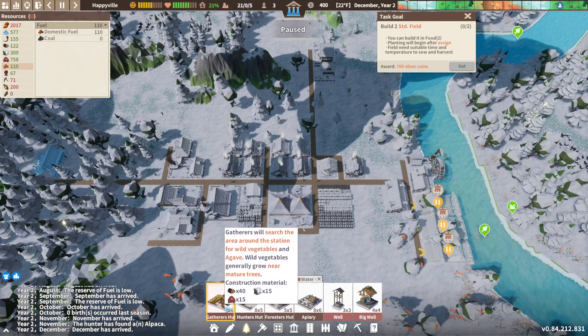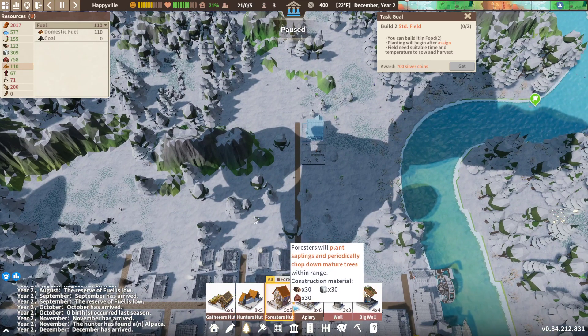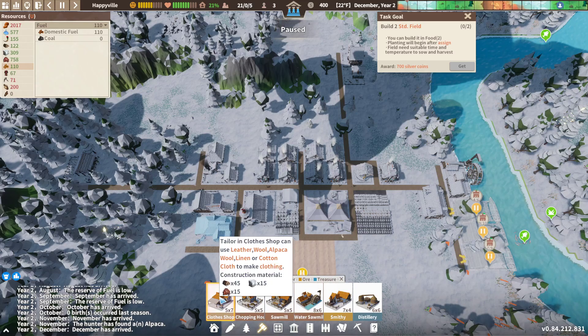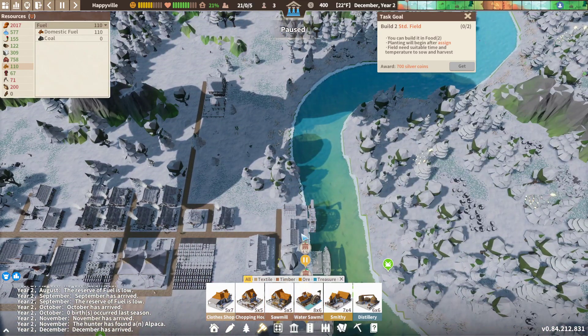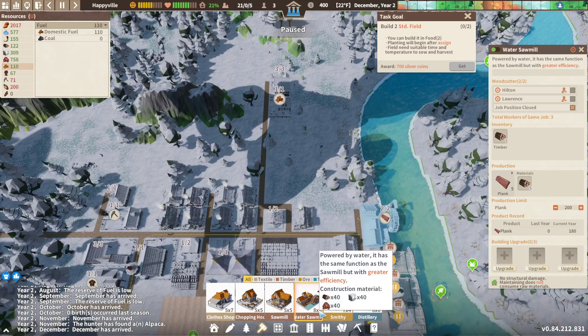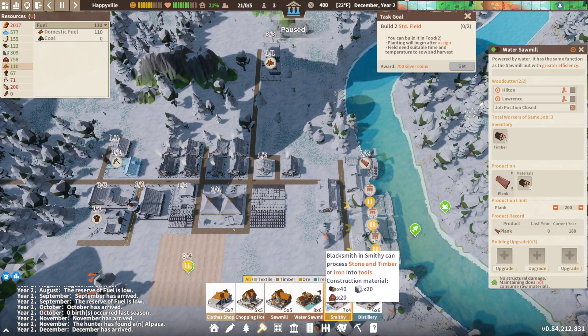We've got the gatherer's hut in the middle of our woods right over here. Hunter's hut is there, forester is up there, and this one is for honey and beeswax, but we don't actually need that right at this moment so I'll skip that for now. We've got the chopping house up here. The sawmill isn't being built — actually I don't have a normal sawmill because we've got the water sawmill, which is powered by water and has the same function but with greater efficiency.